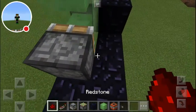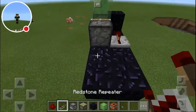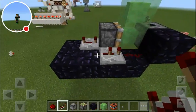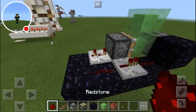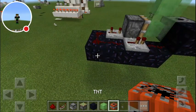Then you just have your redstone dust going in here, add a repeater, then another repeater on full tick. Set one repeater to three ticks and the other to one tick. Make sure there's a nice connection here.